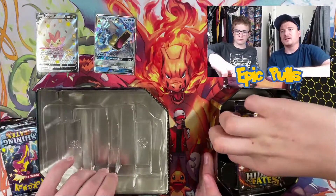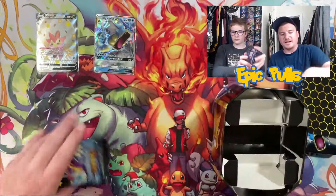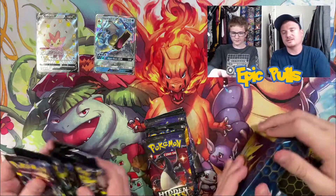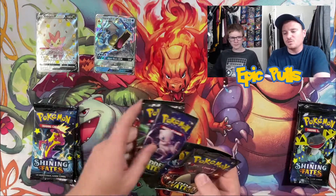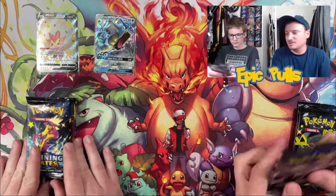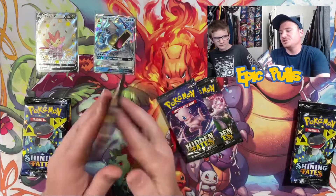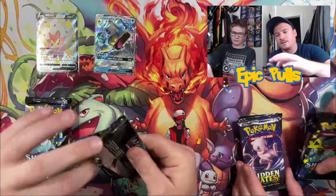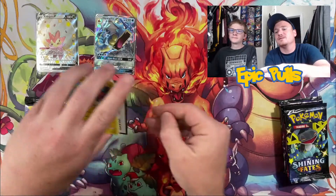We've got a little Shining Fates and Hidden Fates today — six packs of Shining Fates, four packs of Hidden Fates. So hopefully we can get some epic pulls out of these two sets. I think we'll go with Shining Fates first and end it off with some Hidden Fates. So I'll get us started off with the first Shining Fates pack and let's see if we can get some Charizard vibes going in this opening.